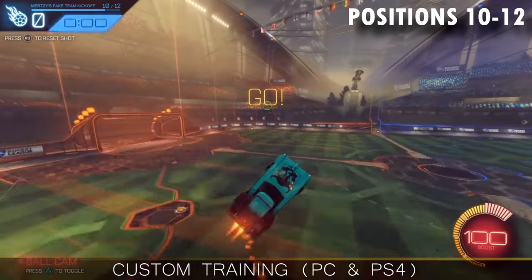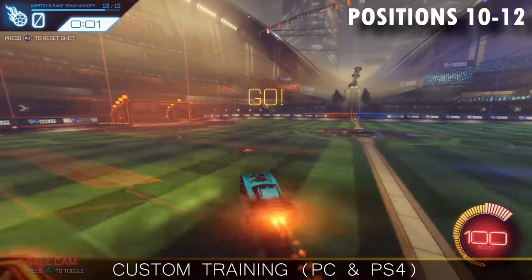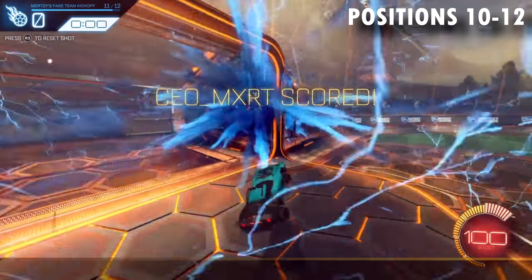Positions ten to twelve are an optional step four, like I talked about earlier — it's when the player on the wall decides to pass instead of going for the shot himself. So you're in the position of the defender and you're going to try and hit the ball in from the ground.